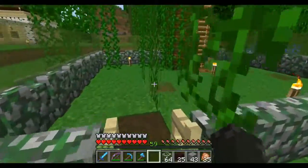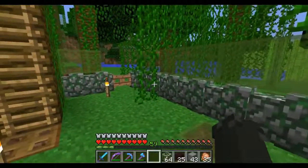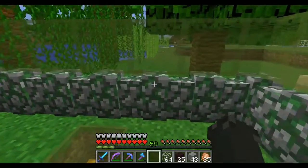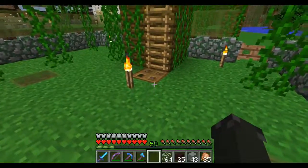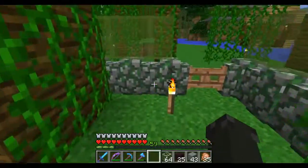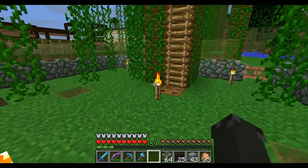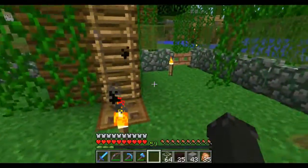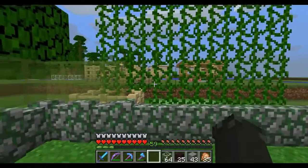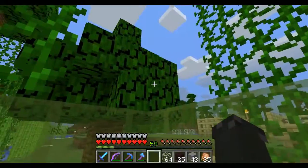We decided to build up this tree, and this gate is here because every so often — more often now — there's a creeper sitting back here when we come out of our little storage area below the tree. We've blown this little section up like three or four times. So we decided we'd build this little stone fence around it, with tinted glass around it. We tried a few different tints and this one fits best with our jungle theme.